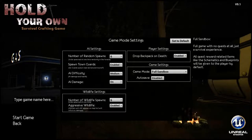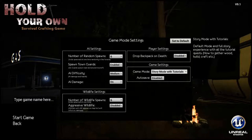A few things I did learn: the number of random spawns — I believe this is for your bandits or raiders. If you want the town guards in or out, and AI difficulty — I'm just going to leave it on medium. I want the AI damage on, and wildlife I'll leave at six as well. Aggressive wildlife, if enabled, means wildlife won't hurt you, so I'm going to disable that this time because before they weren't doing any damage. Drop backpack on death I'll disable as well. Game mode: story mode with tutorials. I'll leave auto-save disabled so I can save on my own.